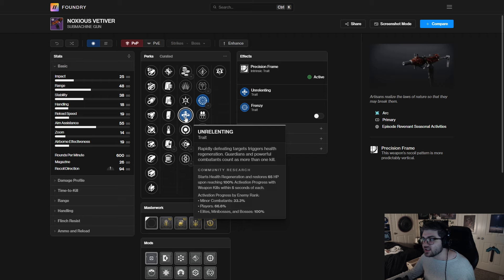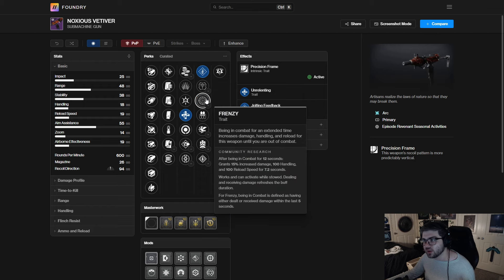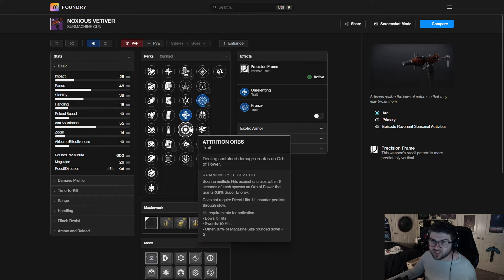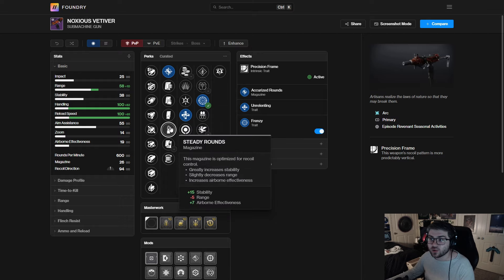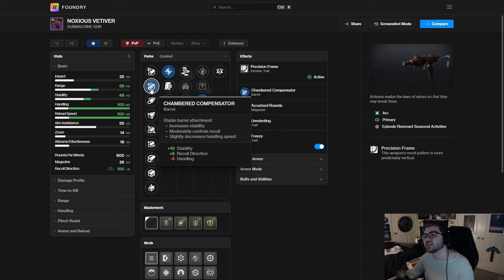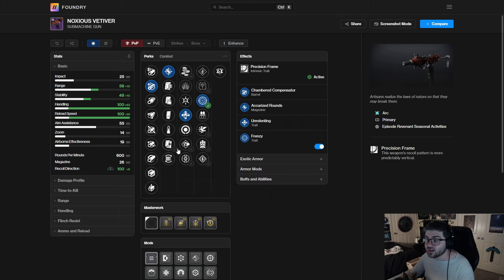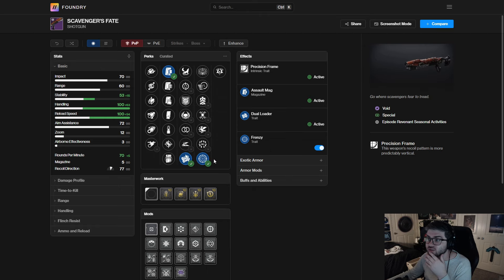For the Noxus Vetavir SMG: Frenzy/Unrelenting seems like the best option. If Jolting Feedback ends up being very strong then take that, but as of now if I just need a solid arc SMG this is a good option. If I were running a melee build I'd go Pugilist. With Frenzy you get 100 handling and 100 reload speed, which lets you opt into Accurized or Steady Rounds for stability. Since Frenzy gives max handling we can take Chamber Compensator for 100 recoil direction — it has minus 5 handling but Frenzy maxes it out.